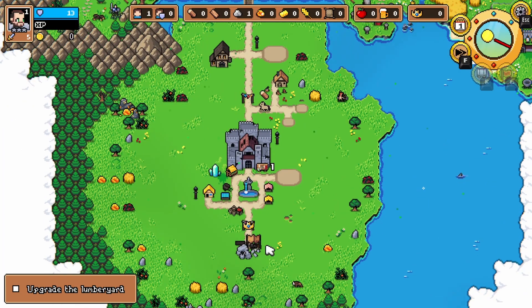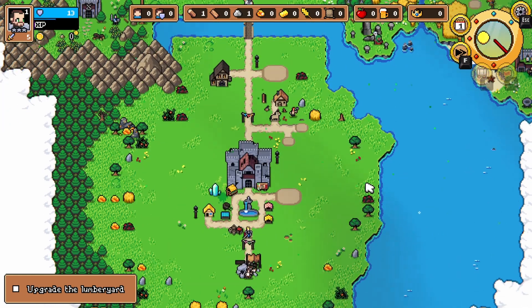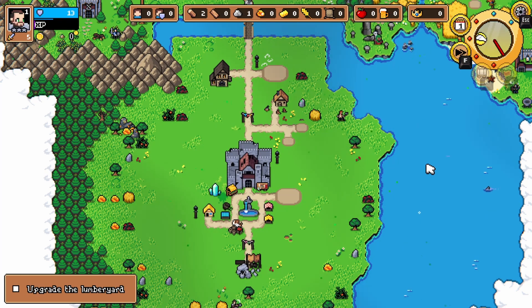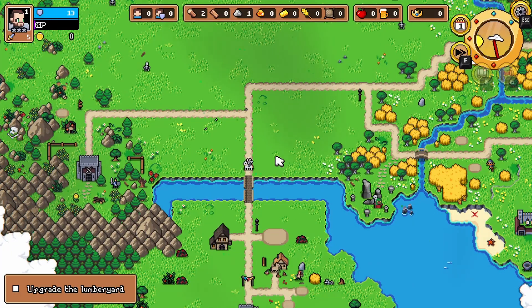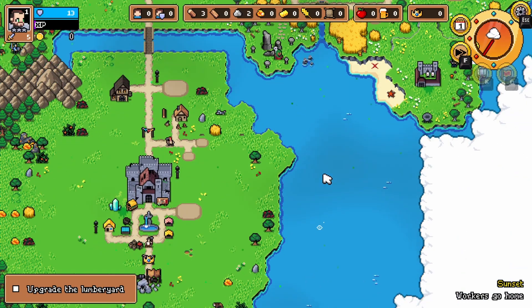All right, so we got a house, we got an extra worker. Let's get them in the stone thing. What do we need to repair this — three stone? Okay, so that's coming. Do I want to get this guy first? This guy's kind of not great, right? I feel.